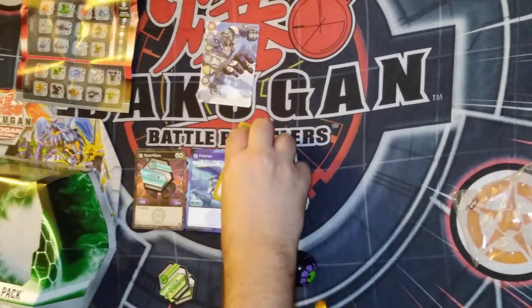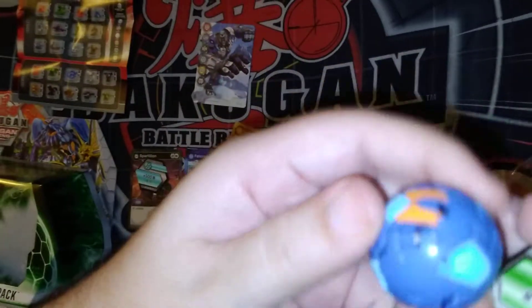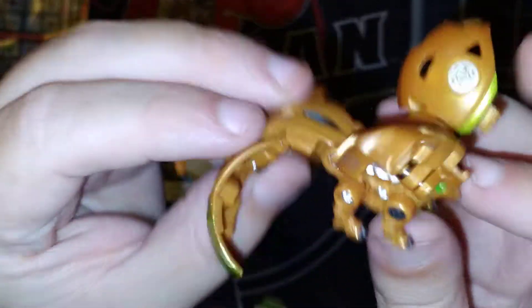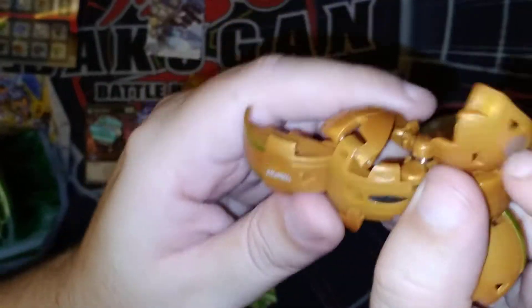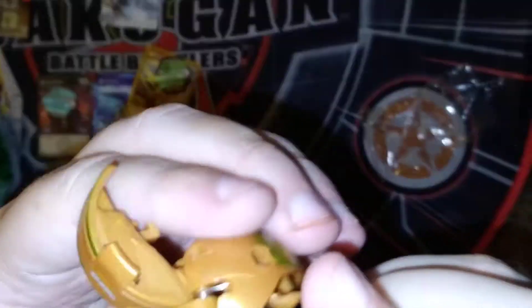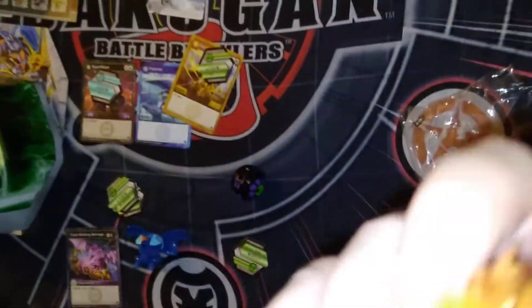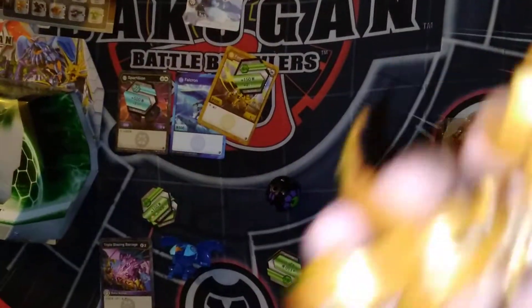Let me open up this one because we didn't show that one off. This is the Falcrum — the Aquis Falcrum. Oh, that actually looks really cool in Aquis, I don't mind that. And then here's the Finneka — I really like the Finneka's look. Because they gave it — I'm finally glad that they started to do metallic, shiny paint and use the gold bits in there.